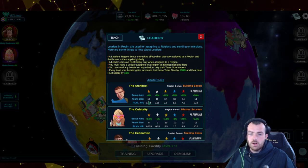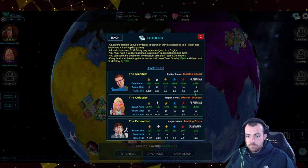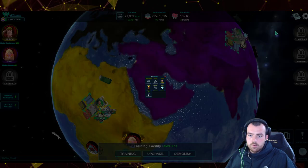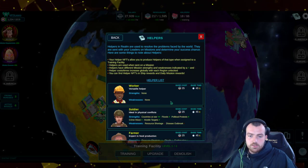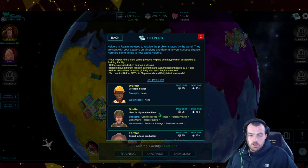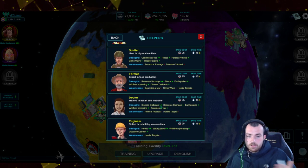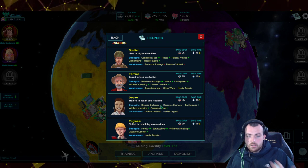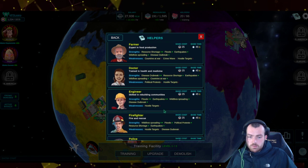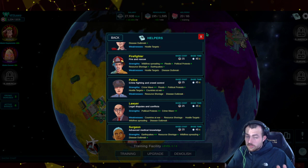The game guide covers individual buildings, max levels, leader RLM earnings, and more. If you have a platinum leader you're laughing; if not, try to get a five star. The helpers section shows that a soldier is good in a country at war but not in a disease outbreak, a doctor is great in outbreaks, and a lawyer excels in political protests. Make sure you have a nice variety.